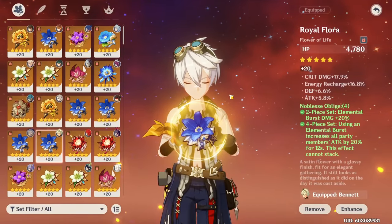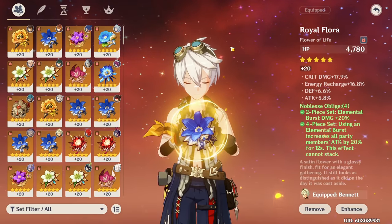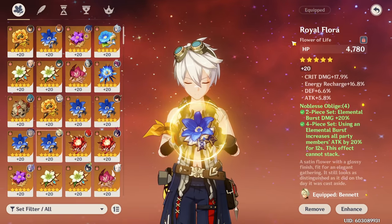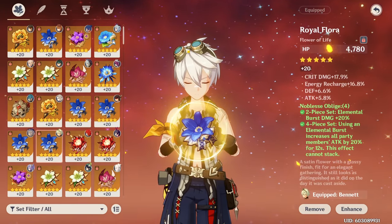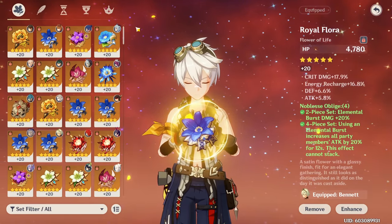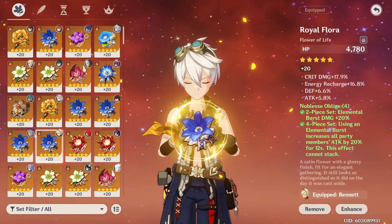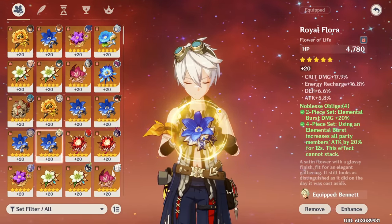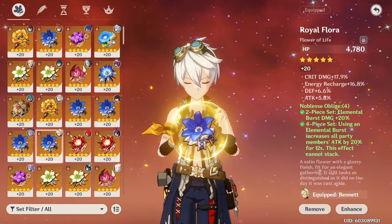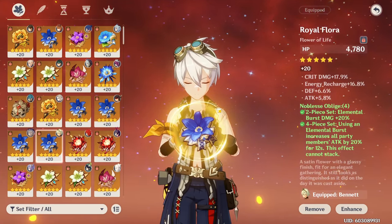For Bennett's artifact stats — this has changed since the last video. Before I begin: this is a support Bennett video; if you're running him DPS, focus on crit. For support, your most important substat is energy recharge — prioritize it the most. Bennett needs a lot; if you're running a pyro carry you can get away with less, but a general rule is 200 or more, potentially up to 250 or as much as you can get.